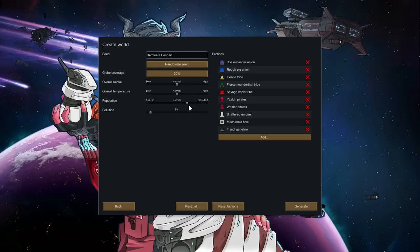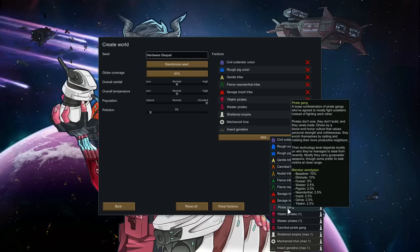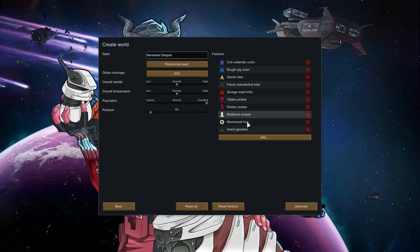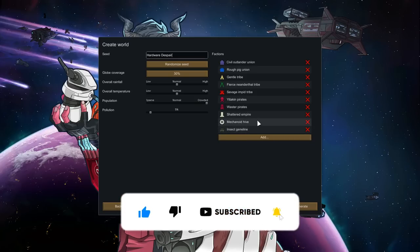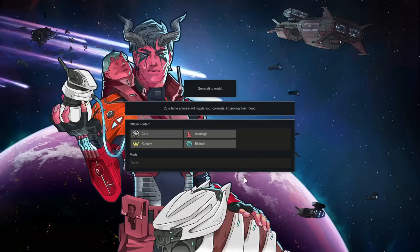Let's bump this up to the full population limit. This is a good selection — a straight-up pirate gang has been replaced by the Edokin pirates and the Waster pirates. So we're getting a good taste of all the new stuff here with the Neanderthals, the Pig Unin, and of course the Mechanoid Hive is going to be present with all the new mechs. This gives us a good selection of factions, and I'll have the seed and all the information down in the description too. So let's get this generated.